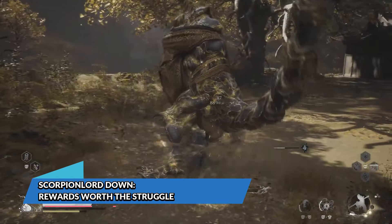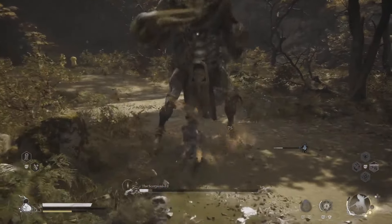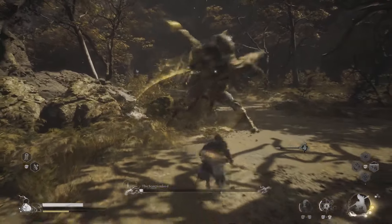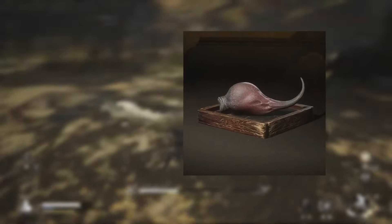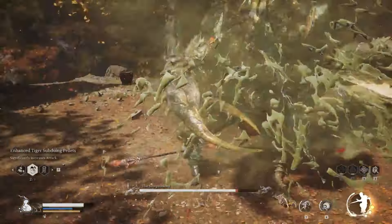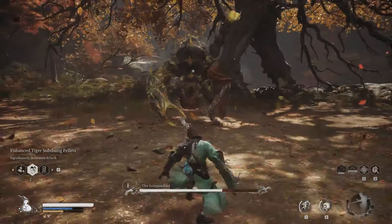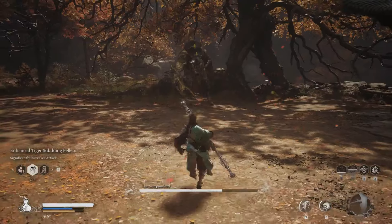Scorpion Lord down — rewards worth the struggle. After all that dodging, parrying, and praying, the Scorpion Lord will fall. And the rewards are sweet: you'll receive the Sky Piercing Horn and Death Stinger for weapon crafting, as well as fine gold threads for upgrading your armor. The real MVP of the loot pile is the Stained Jade Gourd — this bad boy makes drinking healing items much faster, which is going to be a lifesaver in future fights.